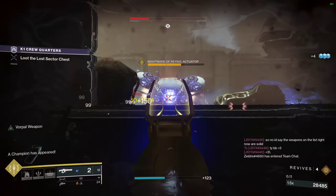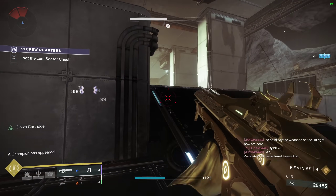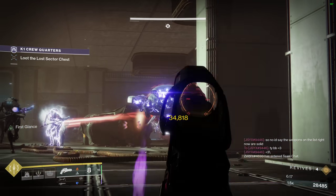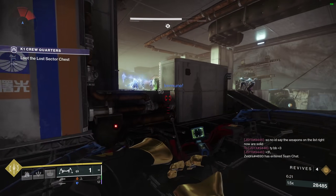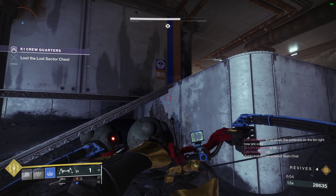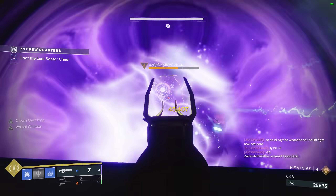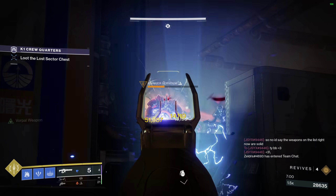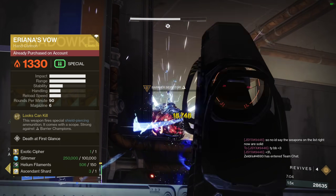You're like 'wait, this thing can't possibly get better' — I'm here to tell you it can and it does. Ariana's catalyst adds an increased magazine size from six to nine rounds, and yes, adds Auto-Loading Holster. So you can now shoot more bullets, put it away, and after four to five seconds have it fully reloaded and ready to go. I guarantee you will love Ariana's without the catalyst, then laugh at how ridiculous it is with it.